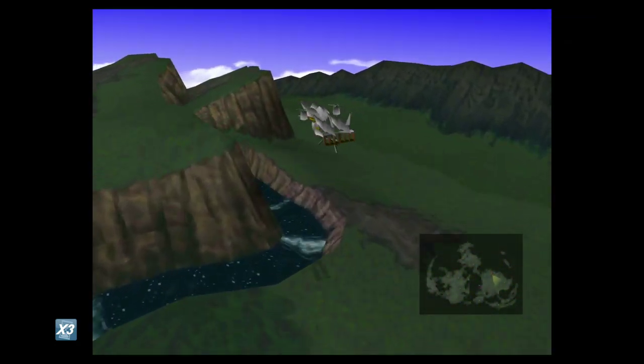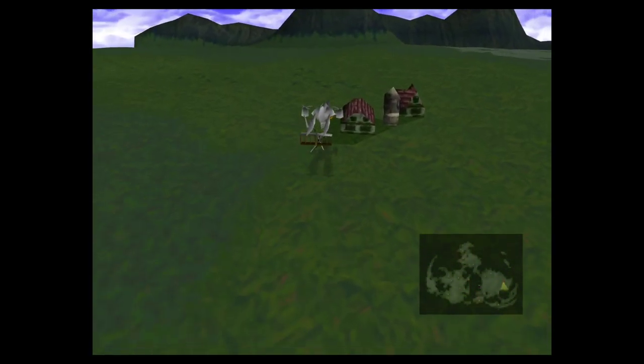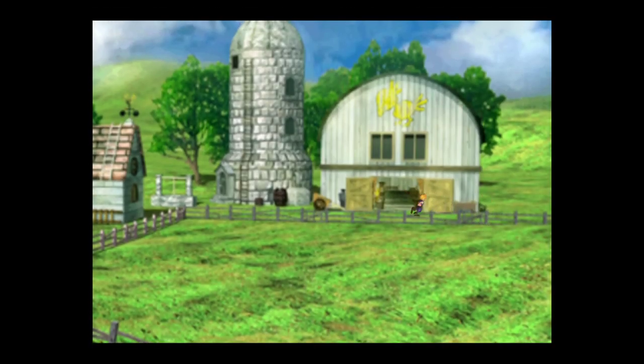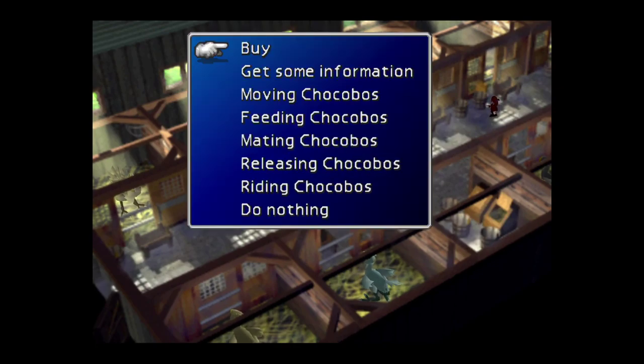We're going to be using these greens to glitch and duplicate the items we actually want from stealing. So make sure that if you have multiple copies of a green from Chocobo breeding or whatever, you sell those and just retain one of each green — no more, no less. There are eight different types of green in the game. Make sure you have one of each and you will be good to go.